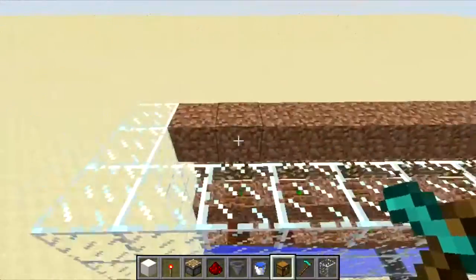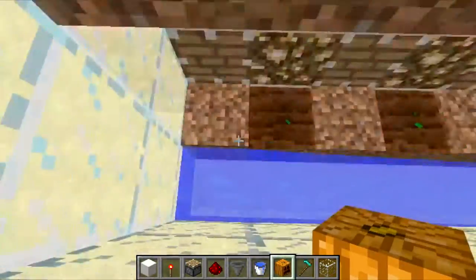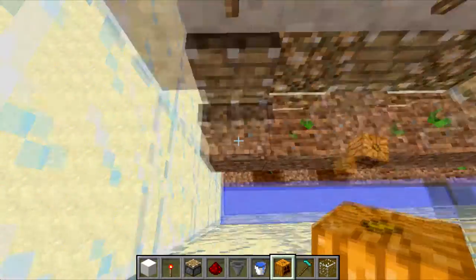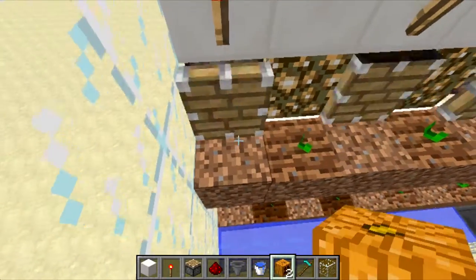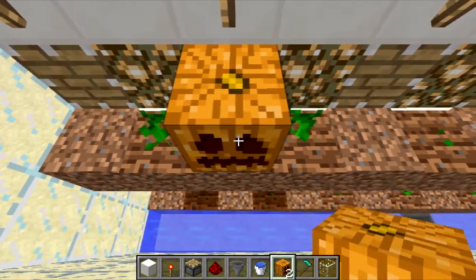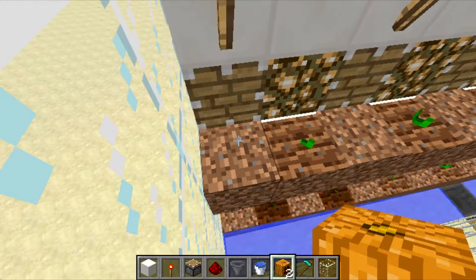As you can see, once the pumpkin grows it will get knocked off. For some reason these ones don't work, but they do work — trust me, I've got it on my Skyblock world.